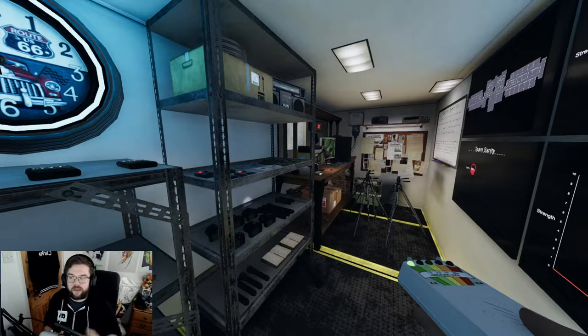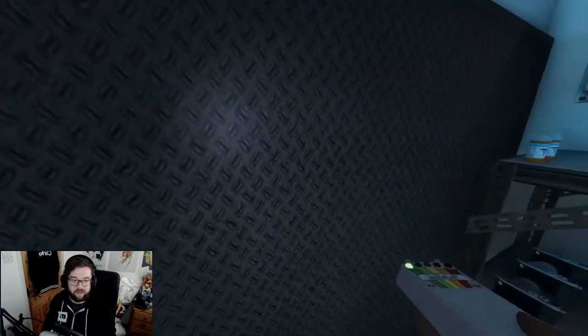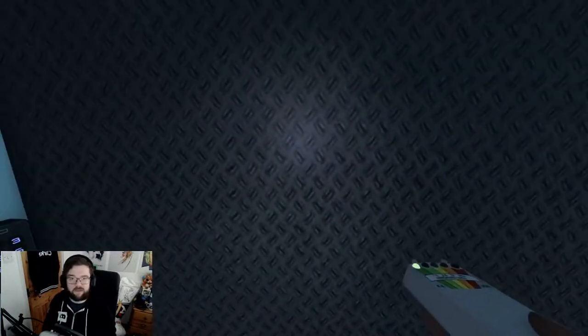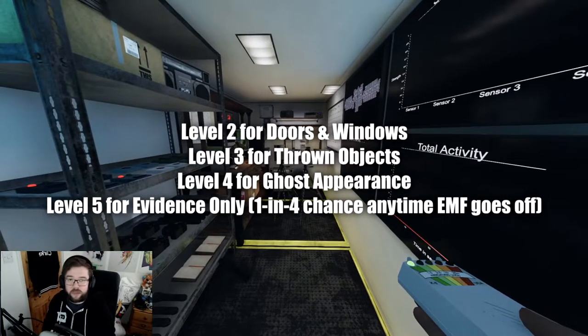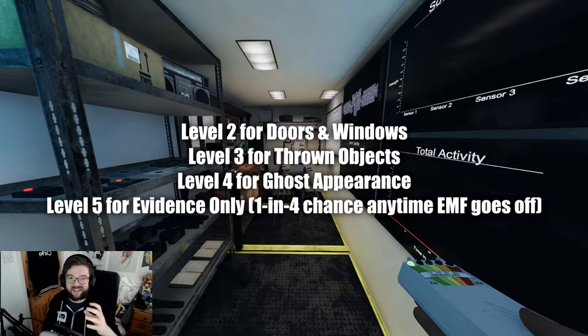Any ghost that moves a door, taps on a window, or flicks a light switch - the EMF is position-based, not directional. So if a door was tampered with, as long as the EMF is over it, it will go to level two. It can also go to level three, mostly if ghosts are throwing objects, and level four when a ghost has appeared or there's a ghost manifestation.